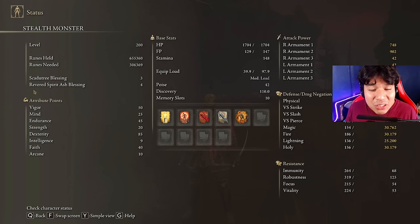Going to the regular stats: we have 50 Vigor — in my previous build I had 40, but we really need 50, believe me. We are going to use 25 Mind, which is a good amount to use our buffs and skill frequently. We really need a lot of Endurance in this new expansion, so I'm using at least 45. We only need 20 points in Strength since this is mostly a dexterity build, and we are going to use 80 points in Dexterity to get the best scaling from the Backhand Blade.